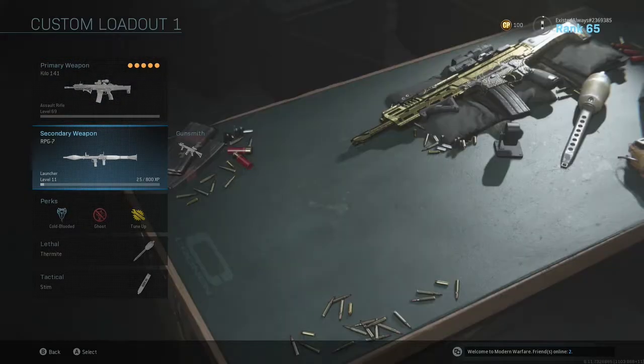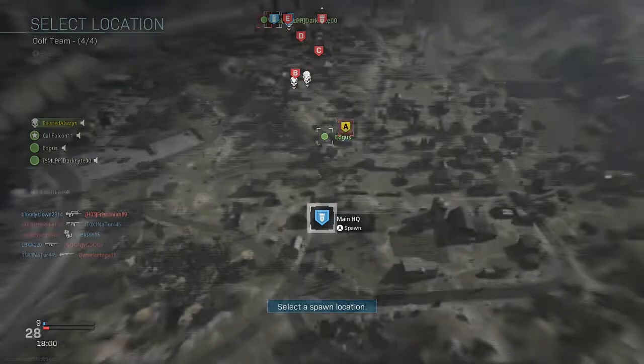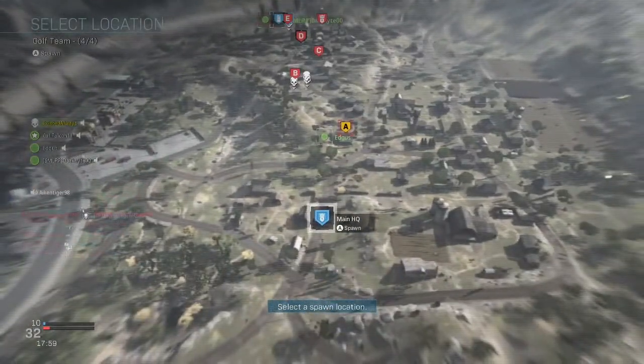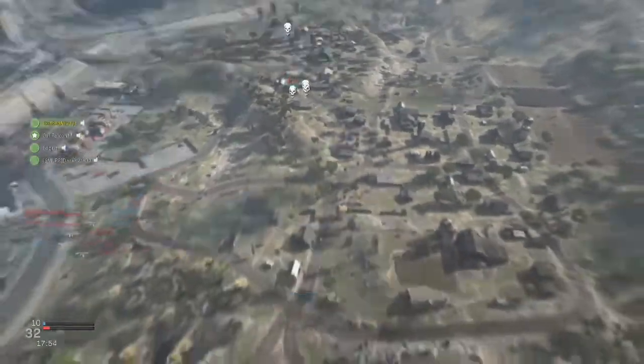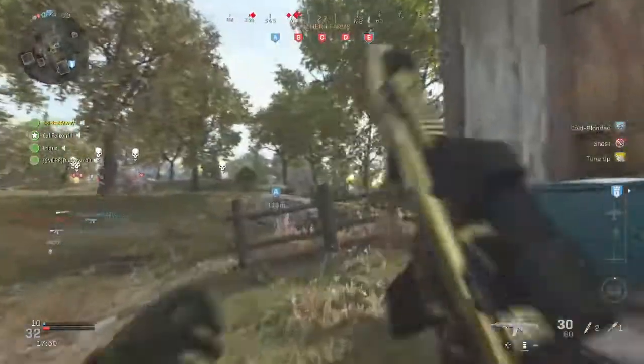I had the RPG so I can just level that up. I started using the FAL already — I was using that before I started making this video, but I wanted to just show the gold camo to show that I got it. I am really glad that the game chat does not pop up in the video. But yeah, I got this gold finally.